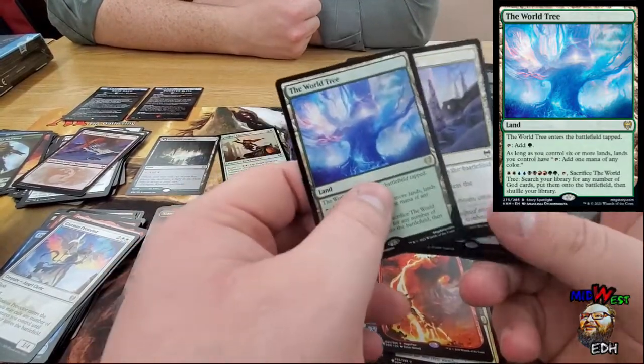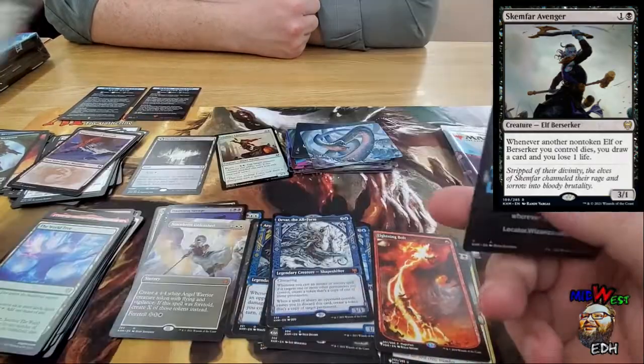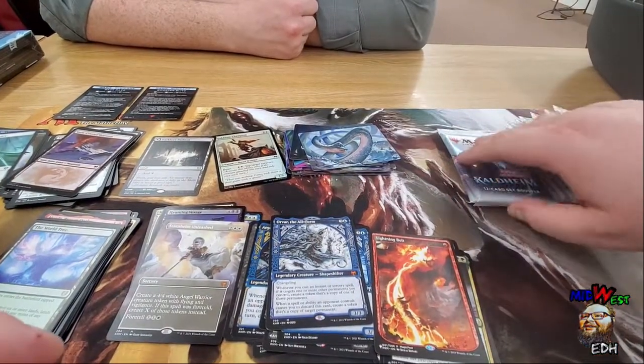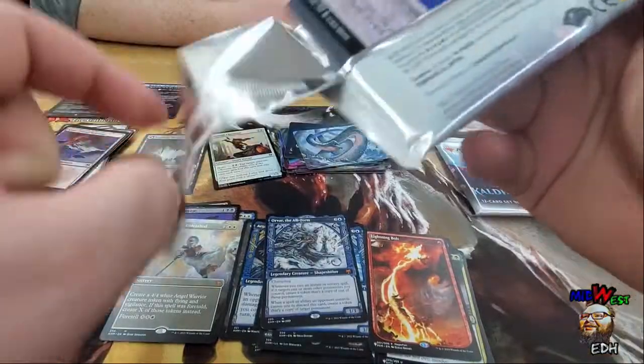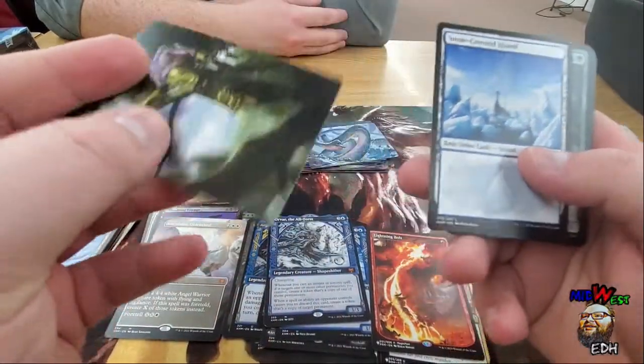I hear the World Tree is making some buzz because people really like it — people want to make God Tribal, and I'm down for God Tribal. Instead of using Karona the False God you can actually use gods. That's more effective.